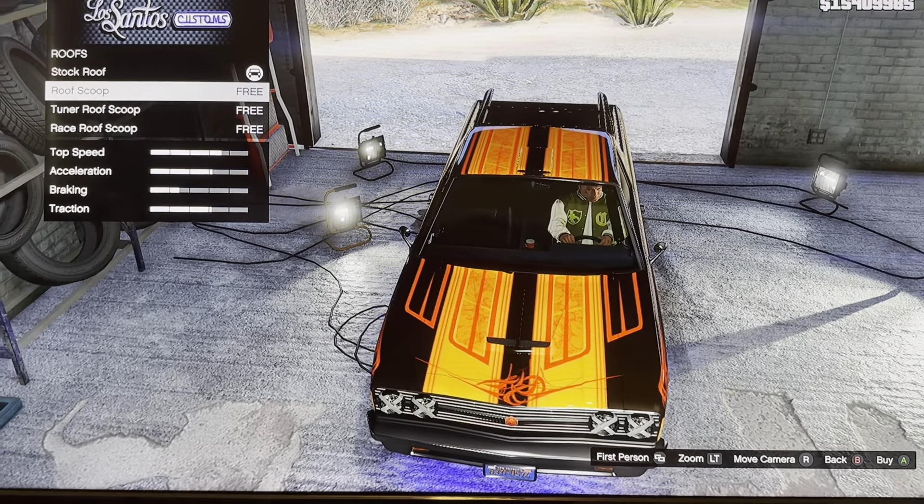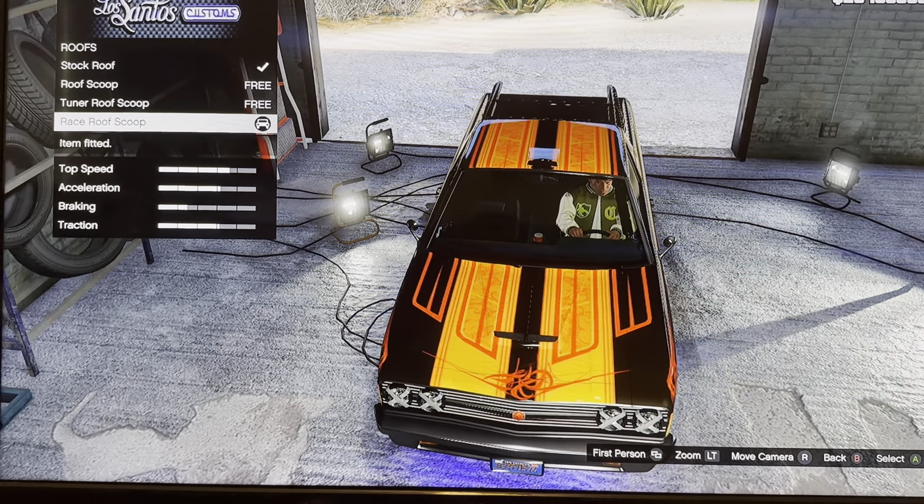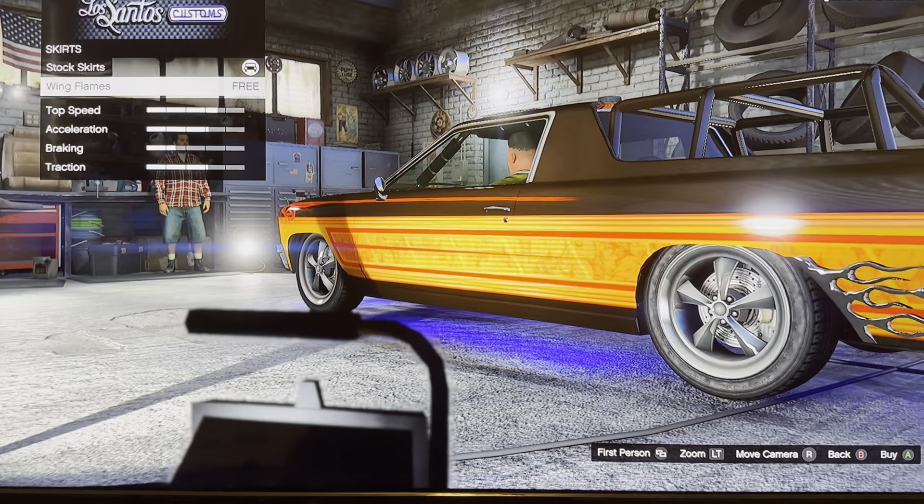We got roof: stock roof, roof scoop, tuners, roof scoop, race roof scoop. We got skirts: stock skirts, ring frames.